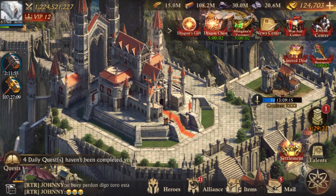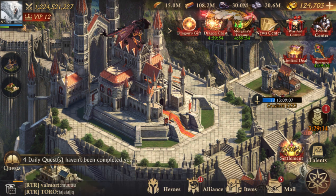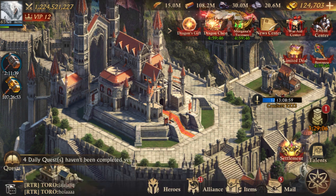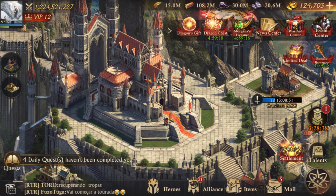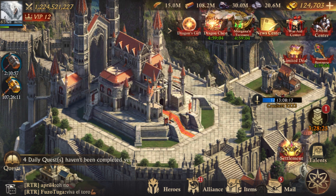Hey guys, this is Heretic and this is the Golem strategy guide for February 2021. In this guide I'm going to start off by applying the buffs and things that you would do no matter what your level, no matter what your setup is. Then I will show my march, which is a critical march. At the end of the video I'm going to show how you should set up if your max tier level is tier 11 or tier 10, and I'll also give you resources for other types of marches if you have below 30 critical strike.